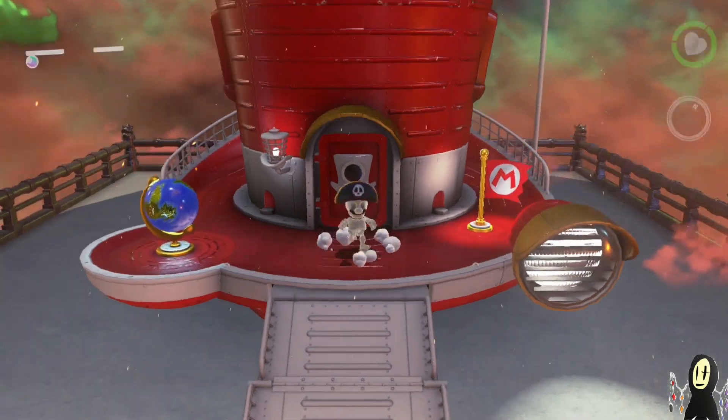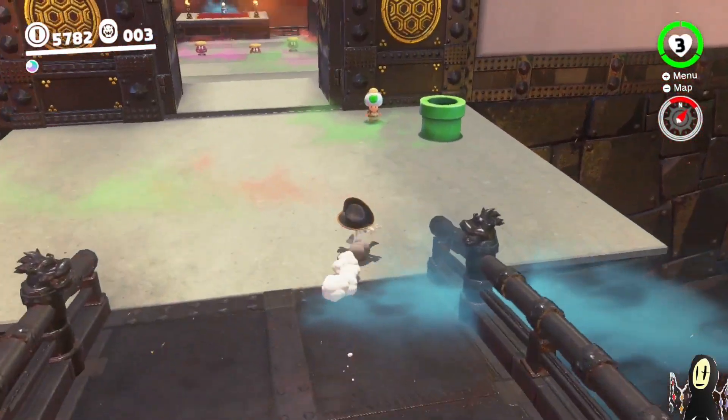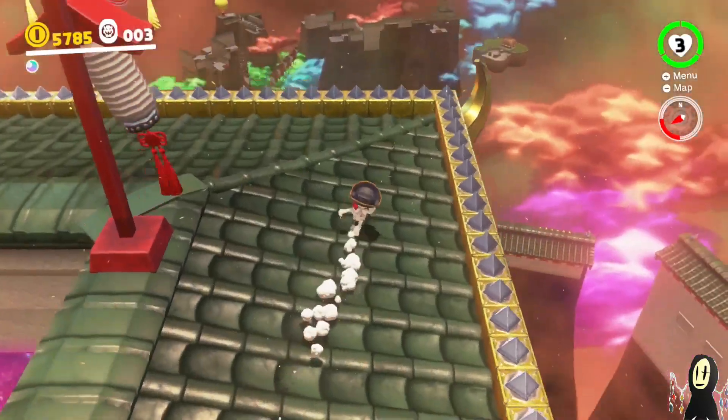Hi everyone, this is just a small update to my coin farming method. As soon as you beat the game and return to Bowser's castle, you actually unlock a shortcut in that area that'll take you to the spot, or at least close to the spot, where this farming method takes place.